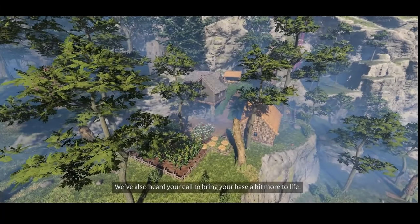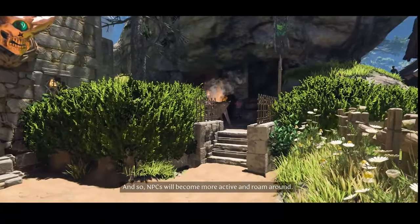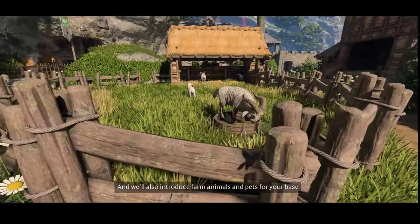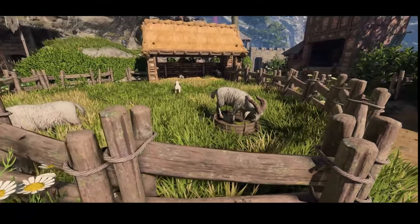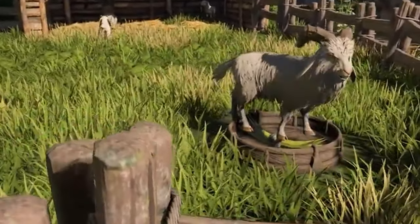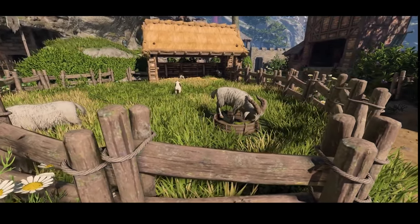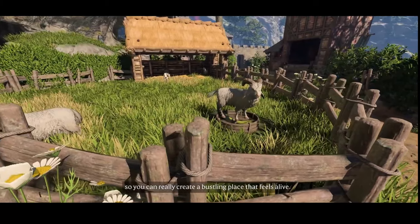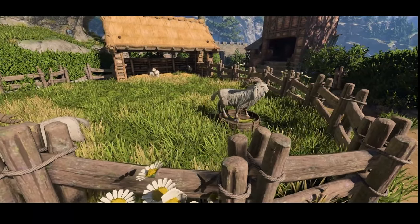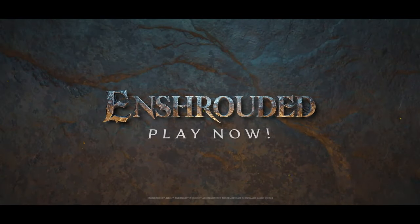They also showed that the NPCs at your base will get an animation upgrade — they'll become more active and kind of roam around the base. We're also getting farm animals and pets. I'm curious to find out if we'll have to tame the animals or if they'll work like a standard base decoration, which is kind of how it's done now. I think it'll probably be the latter — you'll just have to craft the pets and animals once you have the proper materials.